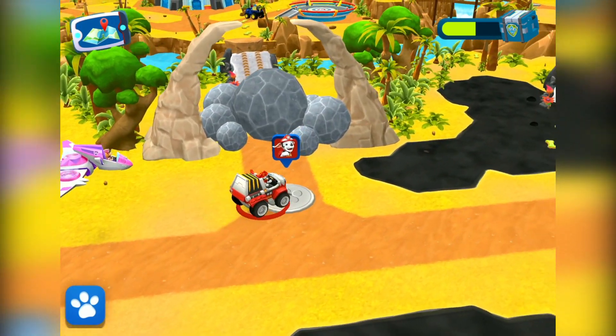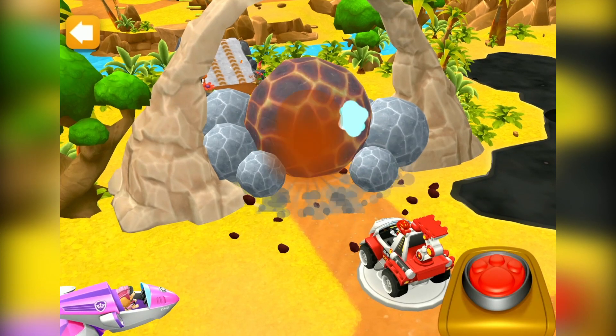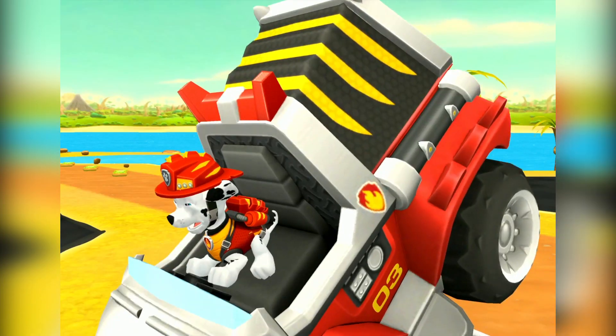Dino Marshall! Those boulders are blocking the way! But we know how to get rid of them. Tap on them to activate your launcher.